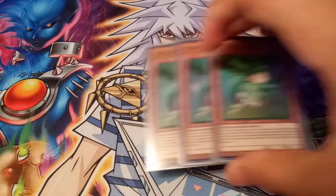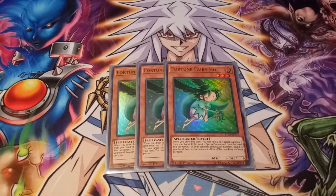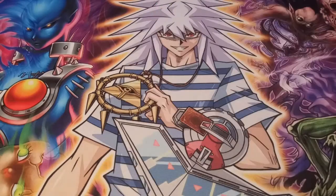This one — Fortune Fairy Who — reveal it, special summon it from the hand when you draw it, and then you can target one of your banished spellcaster monsters and add it to your hand. Pretty simple, pretty self-explanatory. I run three of everything so it keeps the deck moving nicely.